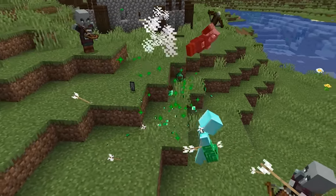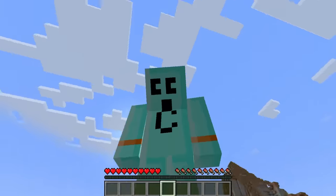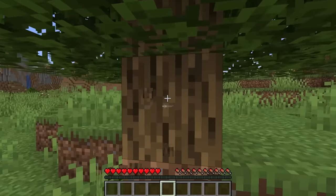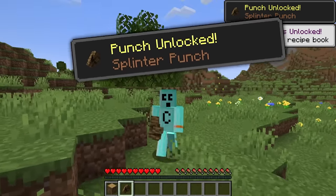I've got all new super punches to unlock in Minecraft — I'm gonna discover them all and punch my way to victory. Let's unlock our first punch. We've gotta obtain a log — that's nice and easy. Hello tree, give me my punch! Did I punch a log? Hey, there it is — we've got our splinter punch.